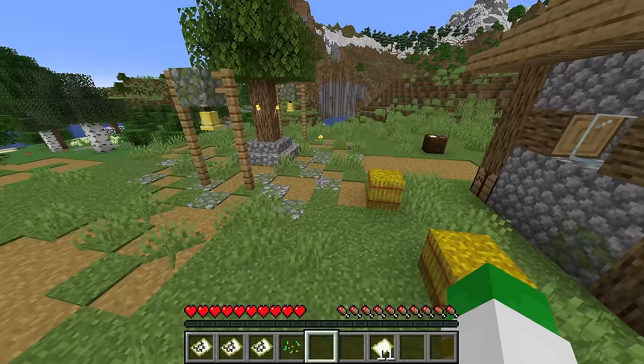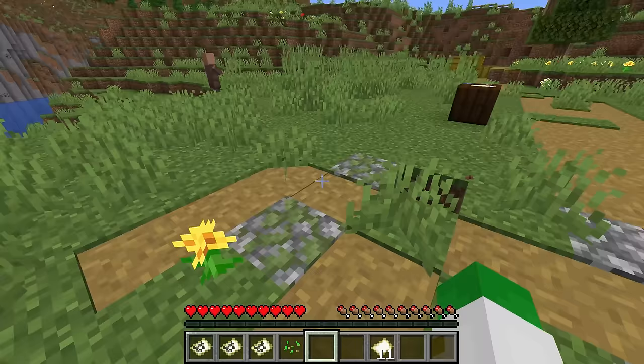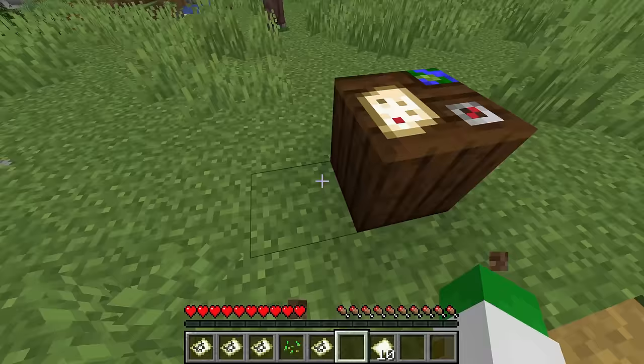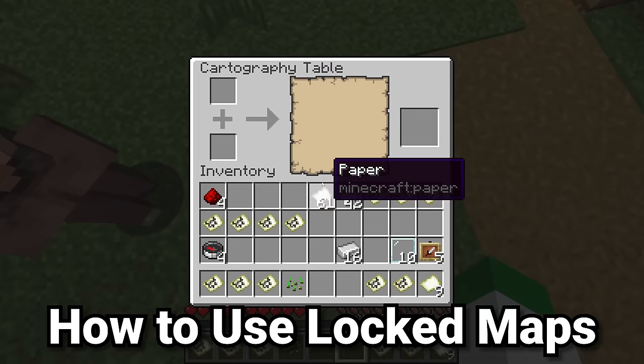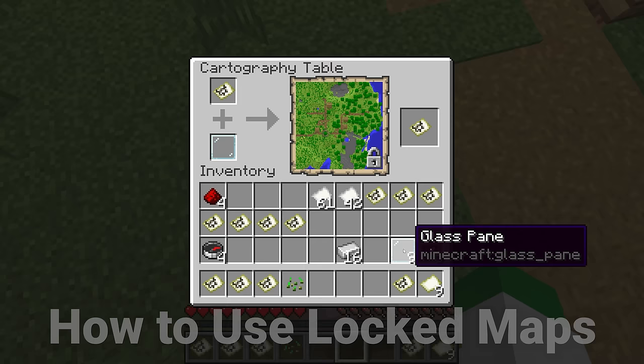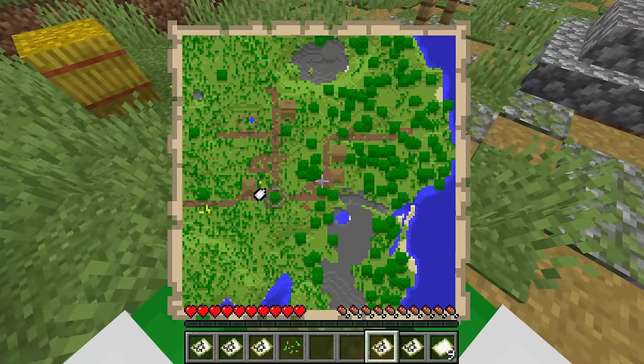Now that you know the basics of maps, here are some more technical and advanced uses. How do we lock a map? Interestingly enough, you use a glass pane — place one in the cartography table with your map and lock it. You can see a little lock symbol appears when you add the glass pane. This map is locked forever — there's no way of changing a locked map — but something you'll notice is that it does still show your position on the map.